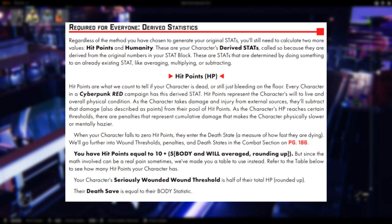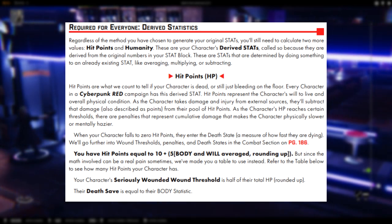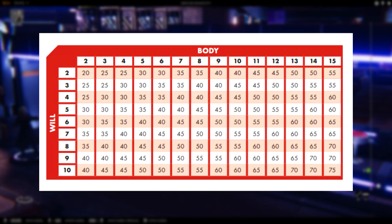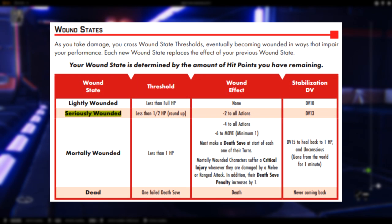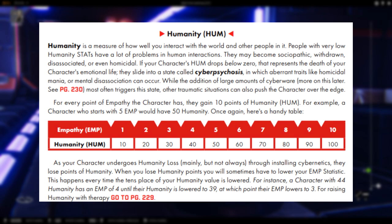Your Body and Will are what makes up your HP — very important. To get it, you add the two together, then divide that by 2 to get the average, multiply that by 5, then add an additional 10. Or you can just look at the chart in the book and check what your HP will be off those two numbers. Mark your HP's halfway point rounded up as your Seriously Wounded threshold, and also mark down your Death Save, which is equal to your Body stat. When you're seriously wounded, you are rolling with negatives to each skill check. Empathy is easier — it determines your Humanity, which is just Empathy multiplied by 10. So if you got 6 Empathy, you're at 60 Humanity. Humanity keeps you from going off the deep end and winding up a cyberpsycho.